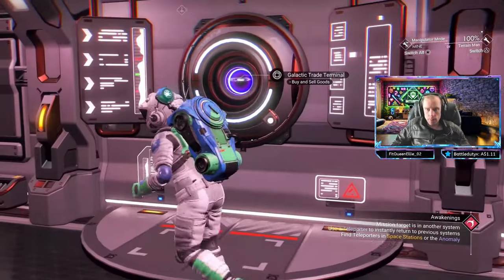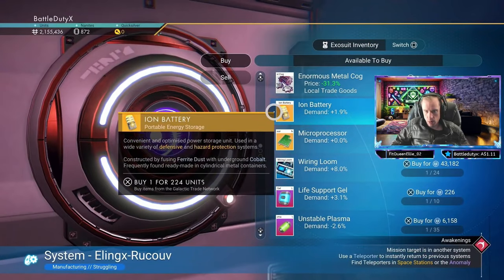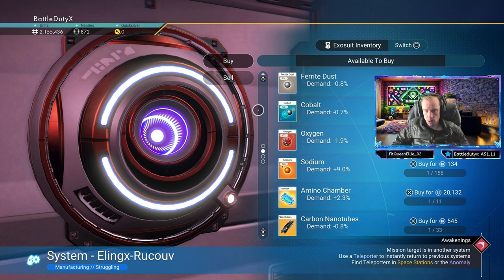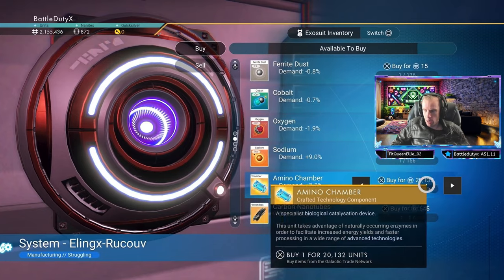Finding cool resources like Mino Chambers is totally essential for levelling up my gameplay. They can really amp up my inventory, making my character way more powerful. And guess what? These items aren't just sitting around waiting to be scooped up — they're often rare and super desirable.